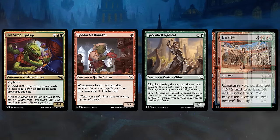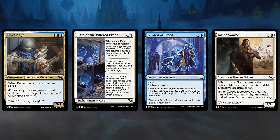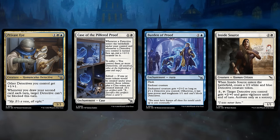Blue-White, represented by the Azorius guild, cares about the Detective creature type. Take a look at Private Eye — 3 mana, 3-3, giving other Detectives we control +1/+1, and whenever we draw our second card each turn, a target Detective cannot be blocked this turn. It also pairs well with the Investigate mechanic, giving us Clue Tokens so we can draw more.